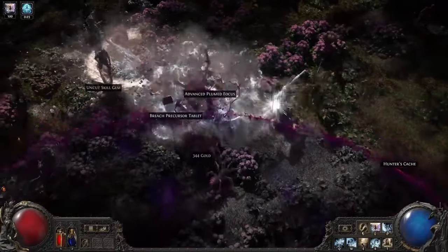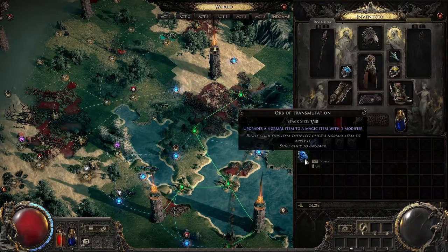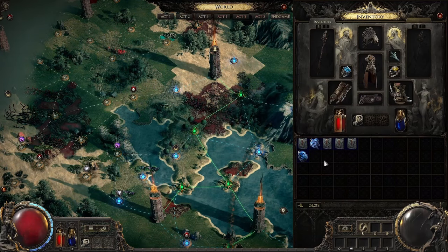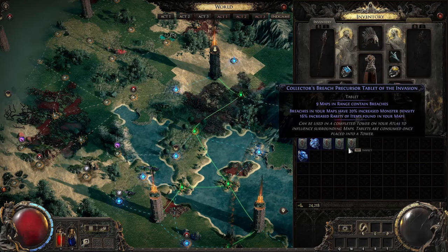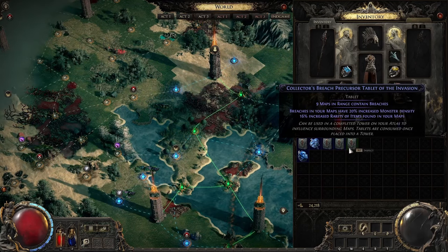Soon your Atlas will be covered in otherworldly domains. In addition, like all items in PoE, you can craft them. Use your currency to add mods to your Tablets, allowing you to upgrade all the Breaches in range. Tablets can have up to two mods. These mods do things like adding extra rare monsters, extra clasped hands, or even monster density of Breaches, allowing you to keep them open longer.